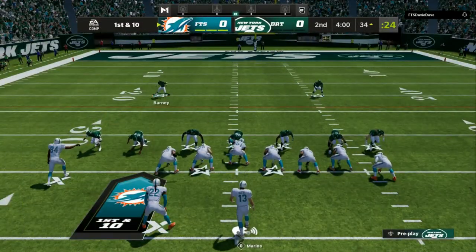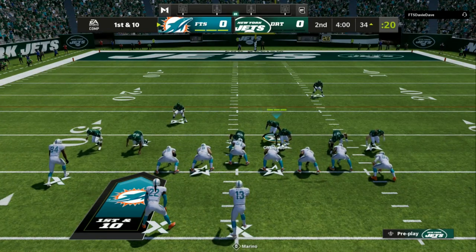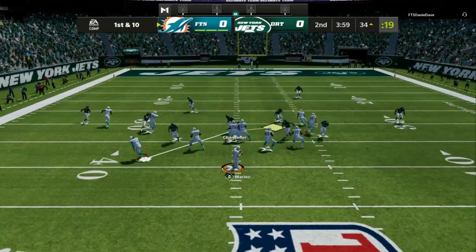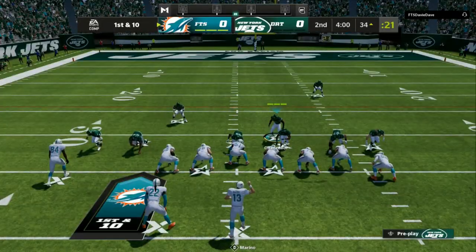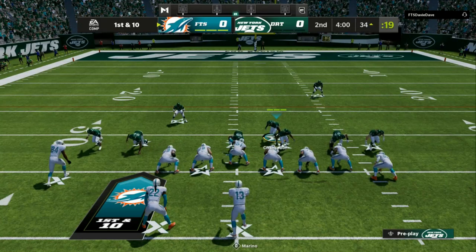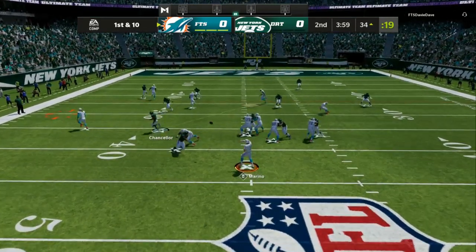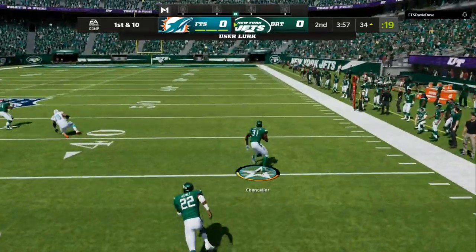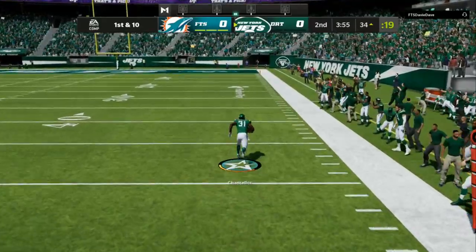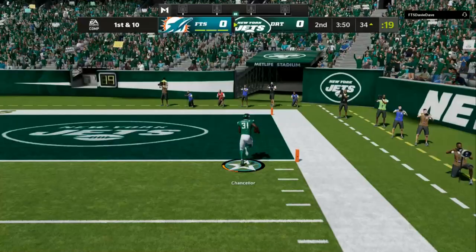Now we are in the Cover Six and I'm going to bait him — make him think there's availability — then shoot straight down underneath the route and get a user pick. Get your popcorn and watch: I shoot straight down underneath the route and get a user pick.